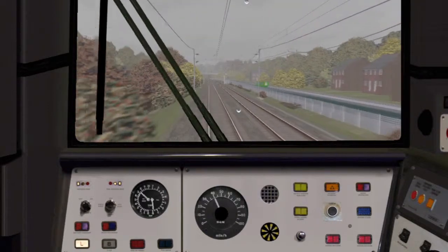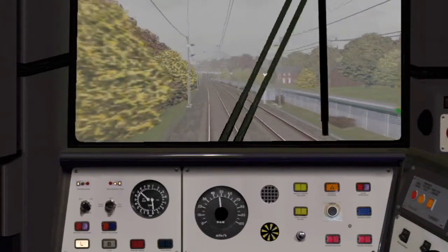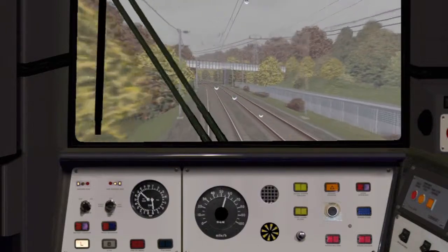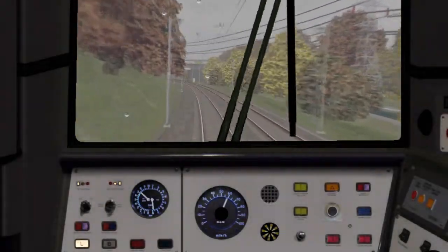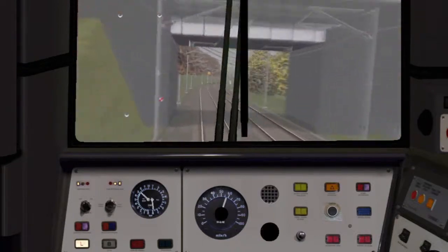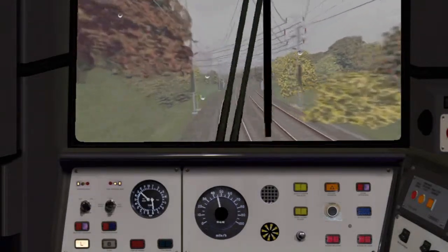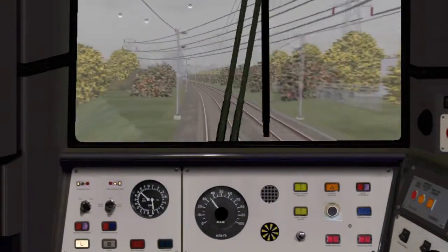I like how in the sim the rain sticks to the windscreen, not like other train games. Pushing to 60, we need to come to neutral for the next signal. There's a barge on the left — pretty interesting barge.